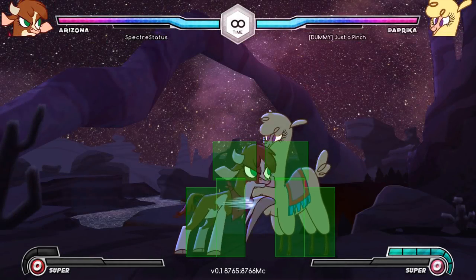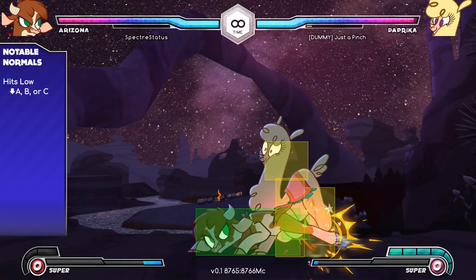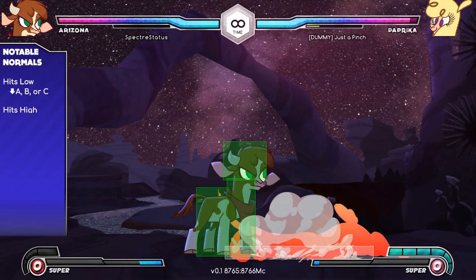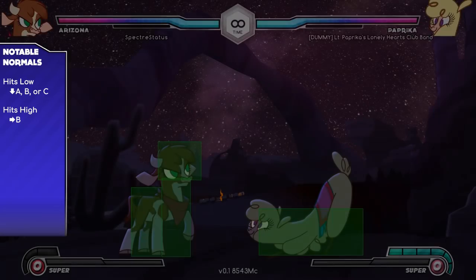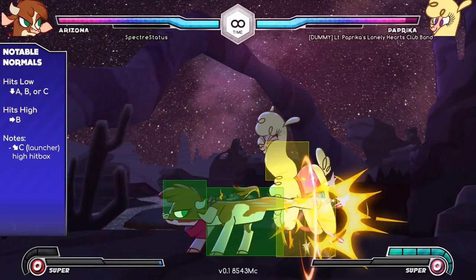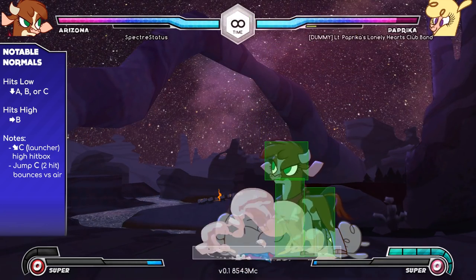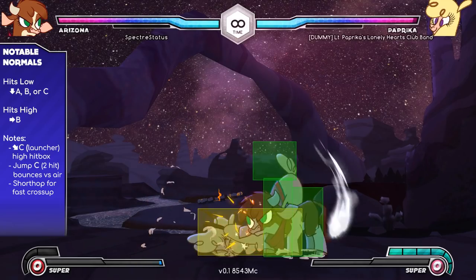Arizona's normals are quick and powerful, but short range. Crouching light, medium, and heavy all hit low. Forward medium is a quick standing overhead. Her launcher does not hit crouching opponents — you have to stand them up with a heavy attack first. Jumping heavy ground bounces from the air, and with a short hop, it makes a great cross-up.